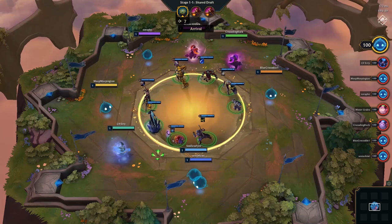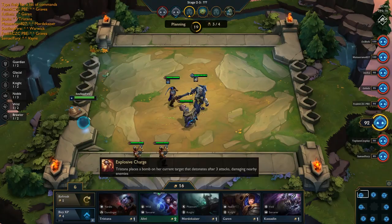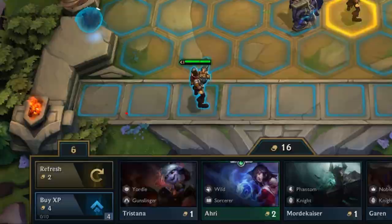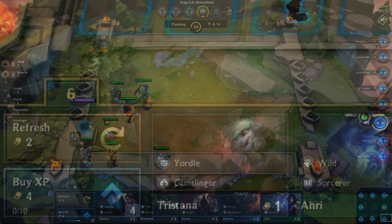After that phase, the main way you'll be able to get champions is by buying them. A shop with 5 random champions will appear at the start of each round. Certain champions have a certain rarity, meaning they don't tend to appear in the shop as often. You can re-roll this selection of champions for 2 gold. You can sell your own champions to the shop by dragging them over it. A champion's sell value is based on their rarity and how upgraded they are.